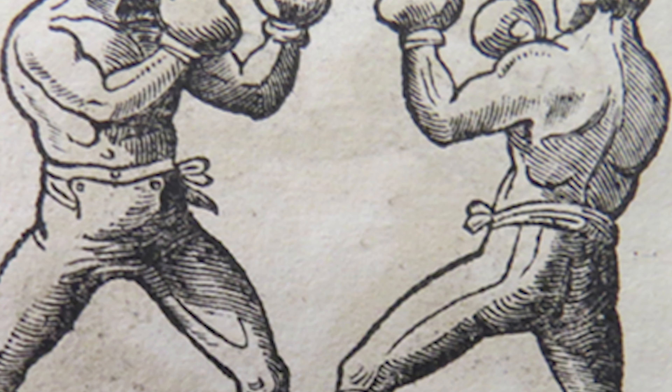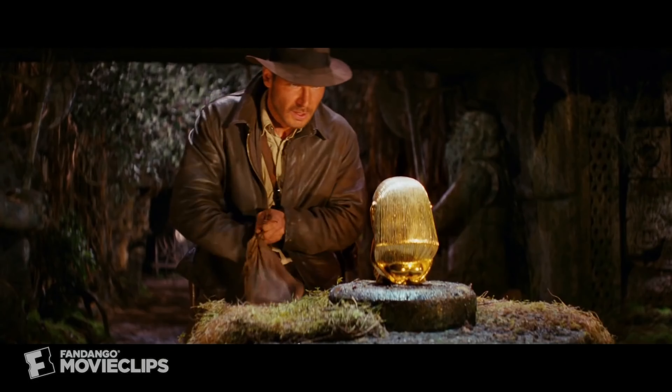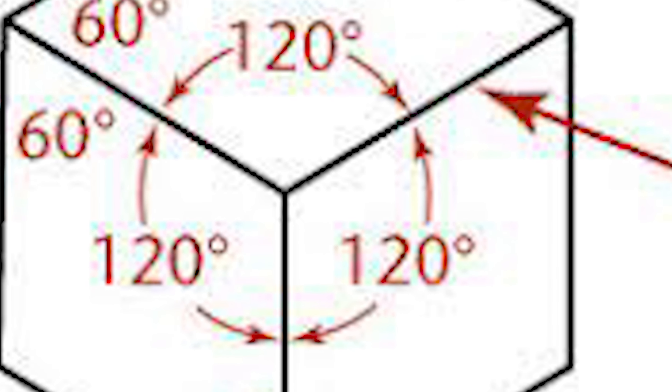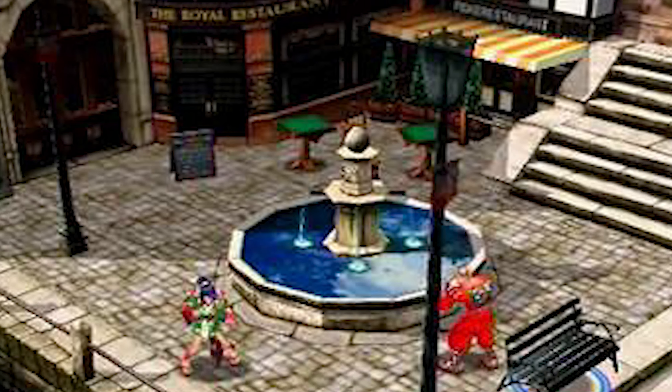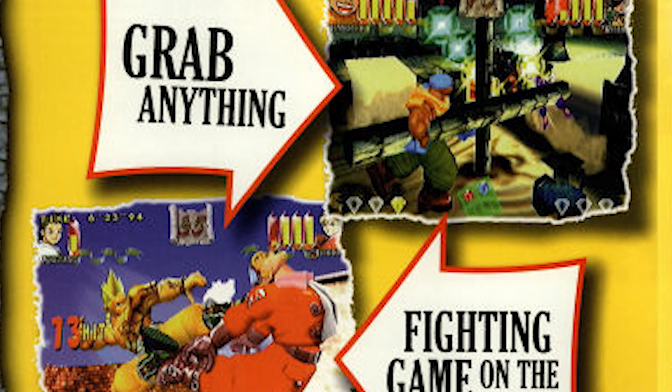His next project, a fighting game set in the 1800s reportedly inspired by Indiana Jones and Jackie Chan movies, was playing around even further with that exploration of space. And halfway through development, his team realized that in full 3D, if they pulled the camera all the way up to an isometric angle, they could create an entirely new sort of fighting game.